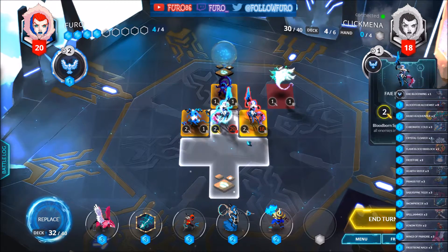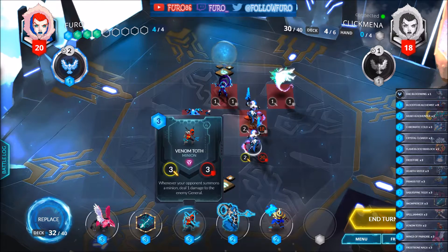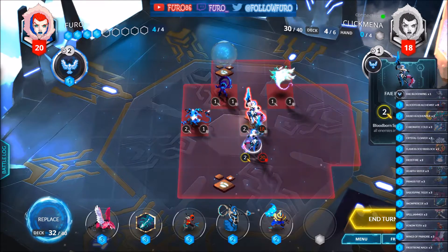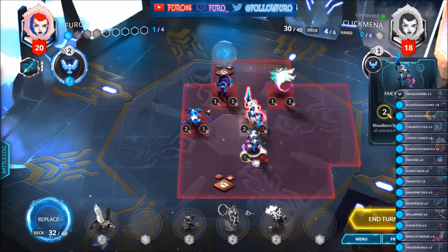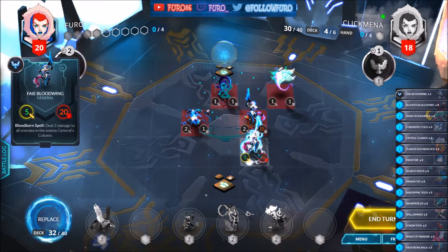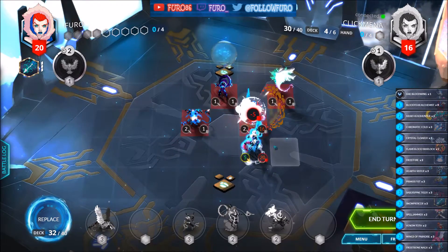I'd like to move the General down here and we're starting to attack. We are playing the Snowpiercer on the General for 2, adding 3 extra damage so he's dealing 5. Also playing the Bloodborne spell — that means he'll deal 7 damage this turn and brings the opponent down to 11.